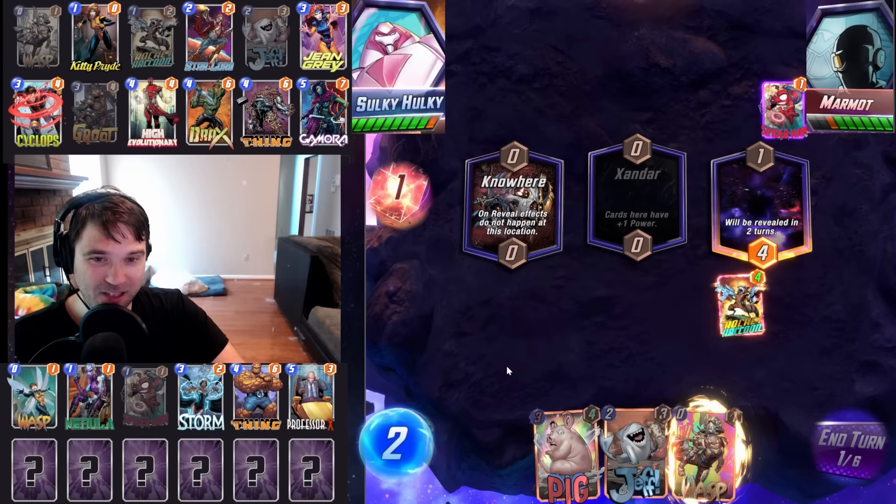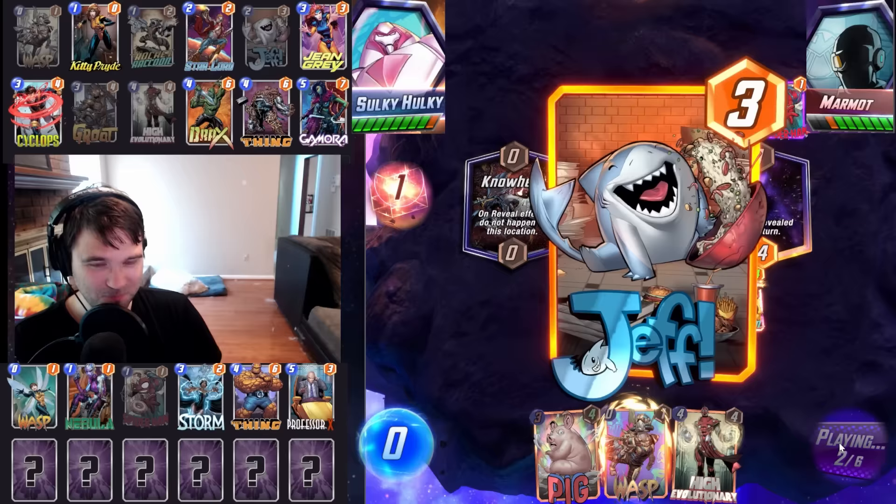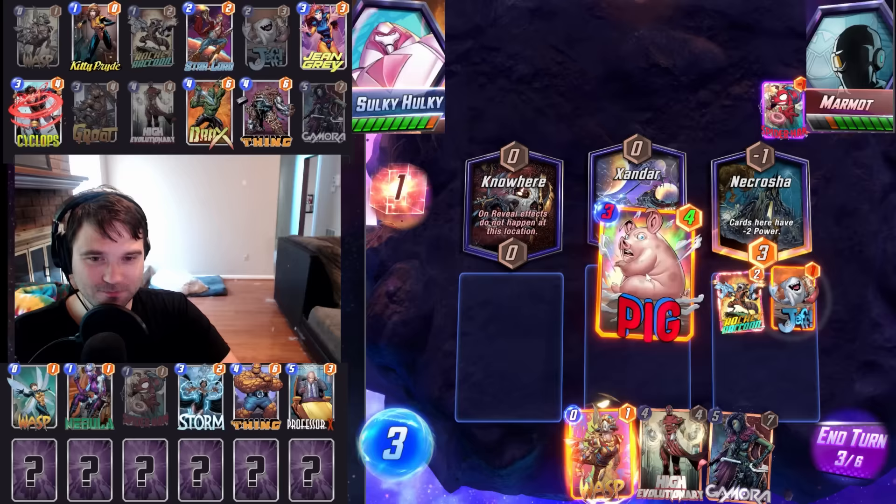What a read on the Spider-Ham. It hits our Groot, which honestly is not the worst loss. We now have Jeff that we can play into this right lane. Our Rocket Raccoon gives us the value from Rocket, which is good. Our pig goes to Xandar for extra value there. Next turn looks like High Evo. Our hand is actually pretty bad — really bad.